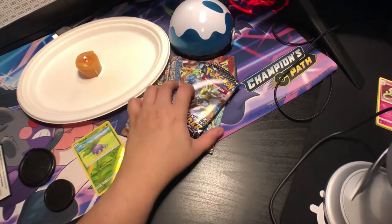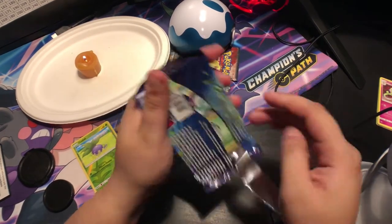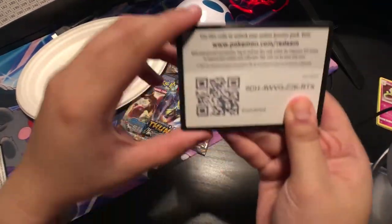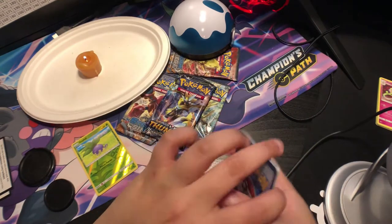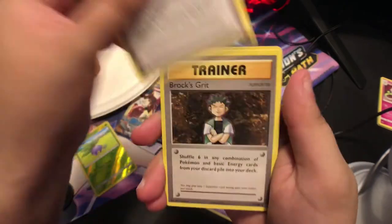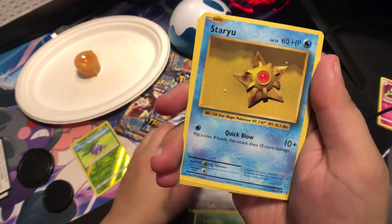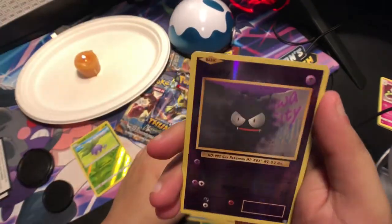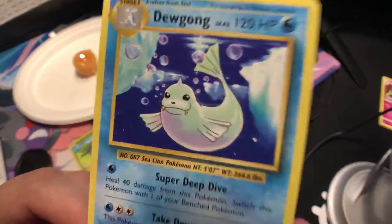Okay, let's go ahead and do Evolutions. I'm so sick of Evolutions, but I'm also not. Alright — Devolution Spray, Brock's Grit, Weedle, Doduo, Staryu, ooh Onix is nostalgic, Fairy Energy. Oh, reverse holo Gastly! And Dewgong — not holo, but it's just a beautiful Pokémon.